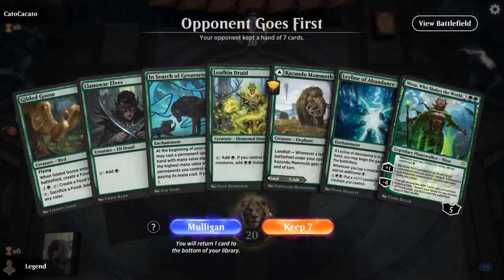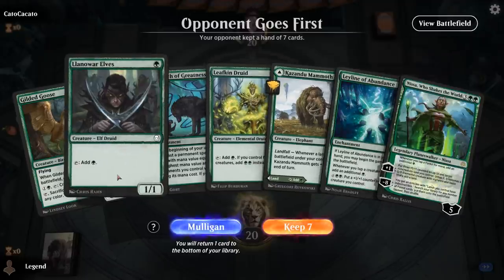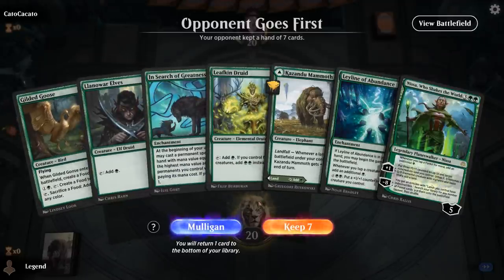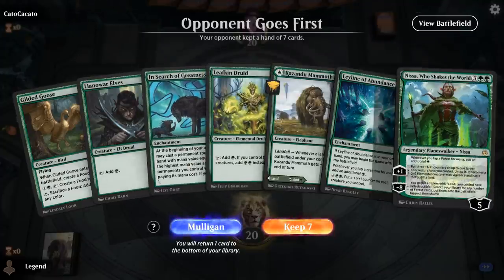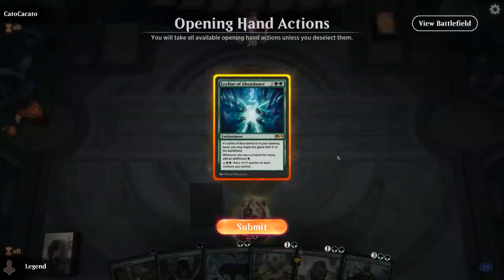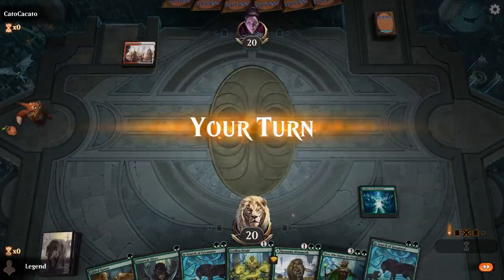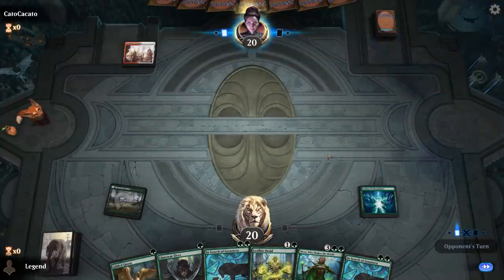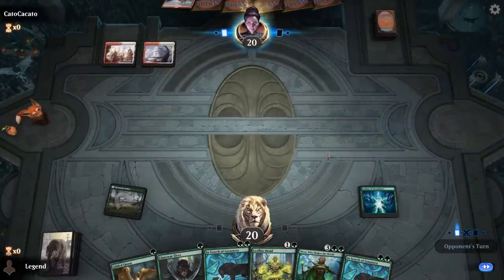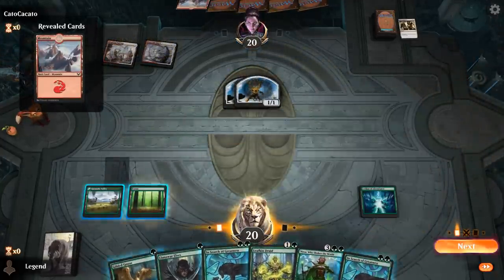We're on the draw and this hand has the combo pieces. The only issue is we're a little light on lands - we have one tapped land so we won't be able to play turn 1 Llanowar Elves or Goose. But if we draw an untapped land we still get to play In Search of Greatness turn 2 and Nissa turn 3. Facing Red-White with a Servo Exhibition, so some sort of tokens deck. We hit our land, so next turn we get to play Nissa.